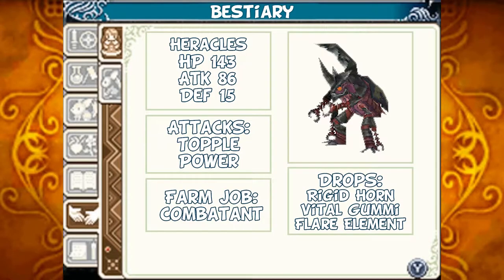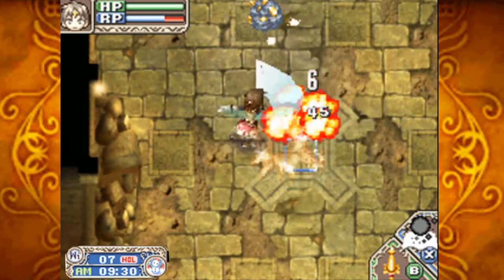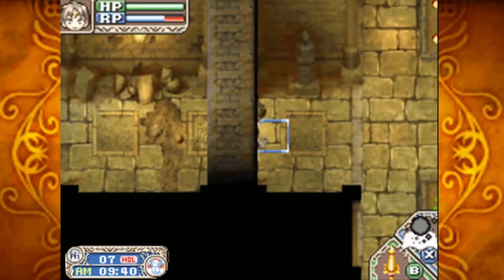The Heracles Beetle, also known as both the Hercules Beetle and the Heracross: HP 143, Attack 86, Defense 15. It can use a power attack, and all of its attacks can topple you. Should you tame them, they'll act as a combatant for you. Should you defeat them, they can drop Rigid Horns, Vital Gummy, and Flare Elements. These are, I believe, the Hercules beetles — or Heracross Beetle, or something like that.